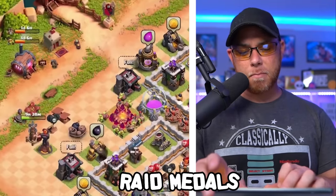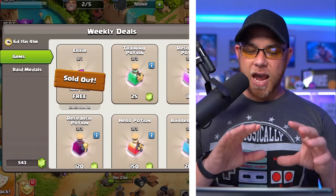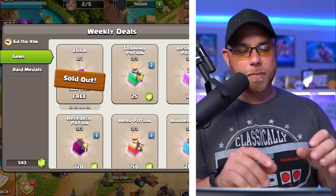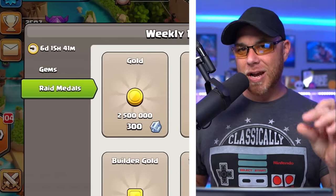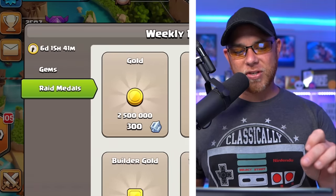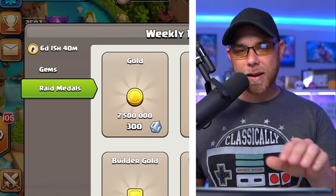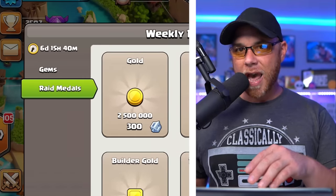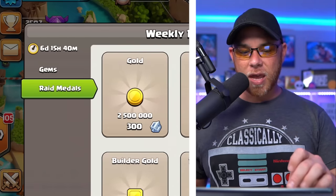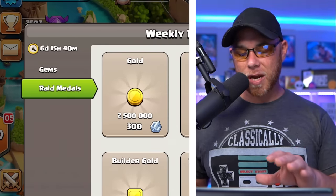Let's go over to the trader. In May, we saw a change to the trader tent — you'll see two different tabs: gems and raid medals, plus a timer at the top showing six days, 13 hours, 58 minutes. What that means is that the items within the trader reset every single week. With four weeks in a month, if you go to the raid medals tab, you can buy any of these options every single week.